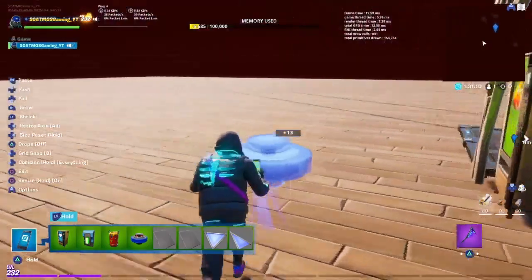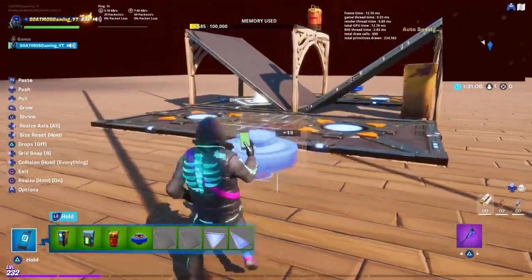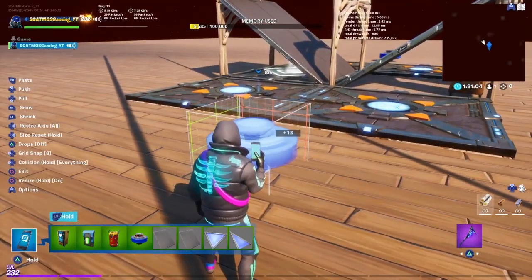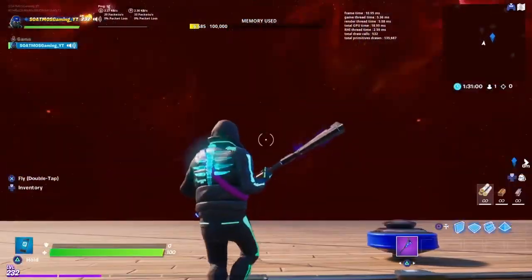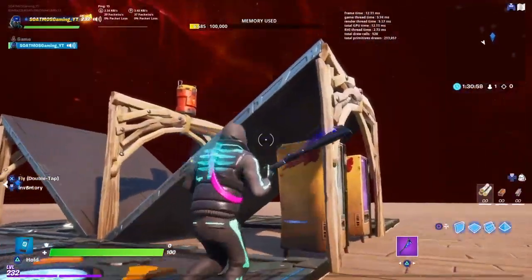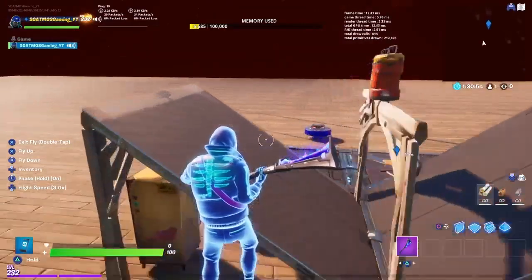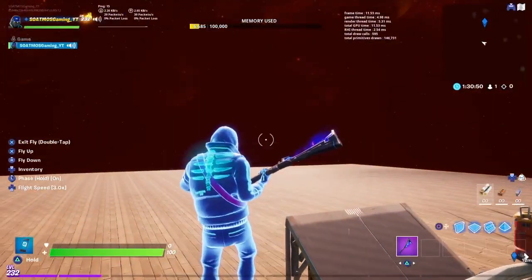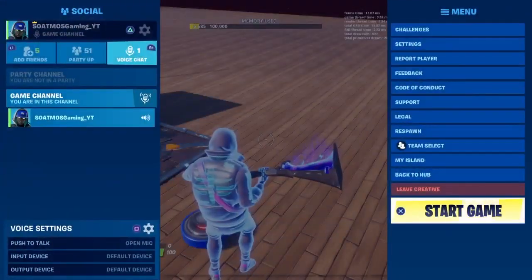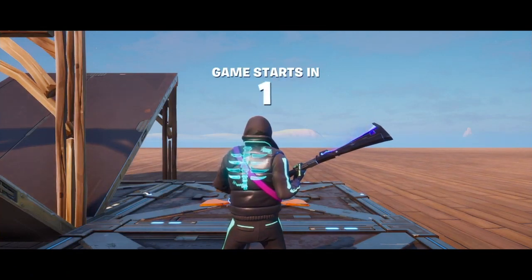I'm adding pinball bumpers — if anybody knows about these, you can jump on them and launch back up. They'll help you get back up if you fall down in the middle of your build battle. That means I'm pretty much done. There are some things I might do to customize the ramp colors later, but I might save that for another video. Now I'm going to start the game and show you the finished product.